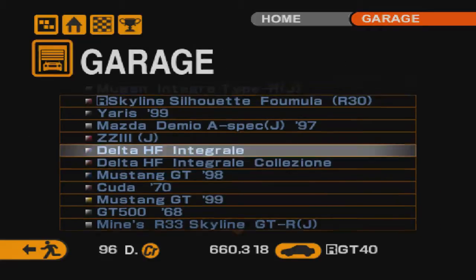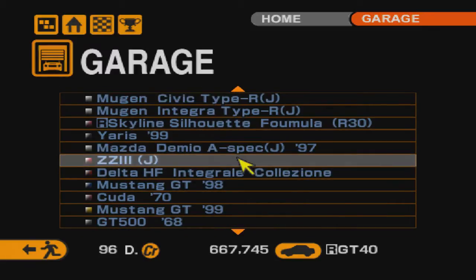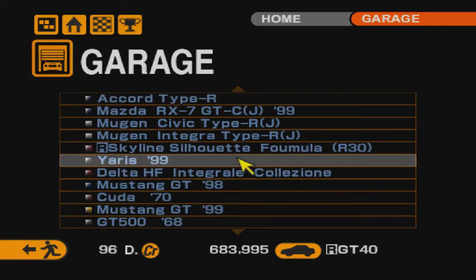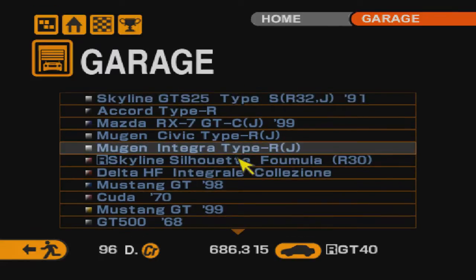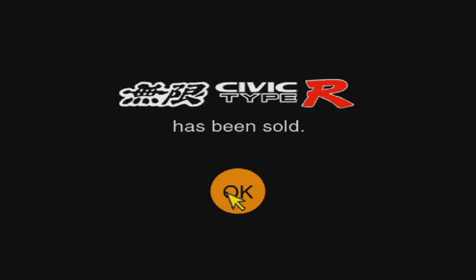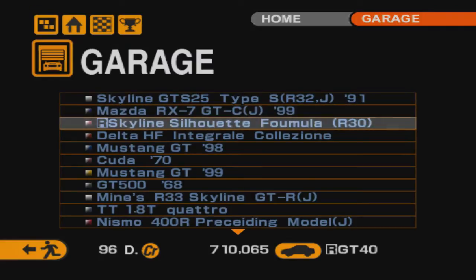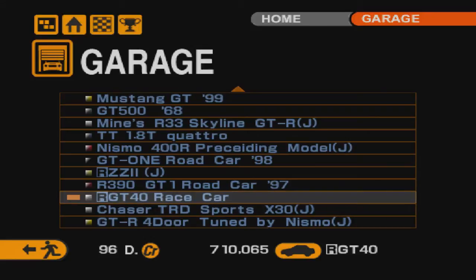Всё остальное в принципе можно продать. Лянчу Дельту — одну оставить, у нас их две. Более слабую версию продадим. Зизи 3 тоже не нужна. Демио — молодец, отслужил своё, может уйти на покой. Все малолитражки. Интегру тоже можно продать — вряд ли пригодится. Цивик тоже был полезен. Всем им объявляем благодарность. Оставим наш первый Скайлайн.